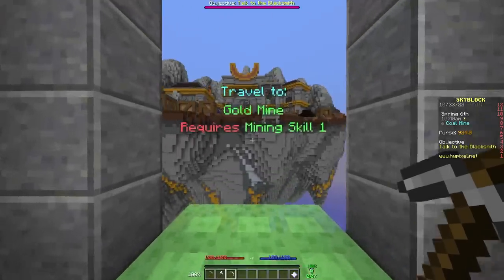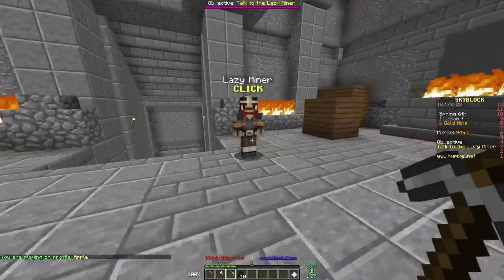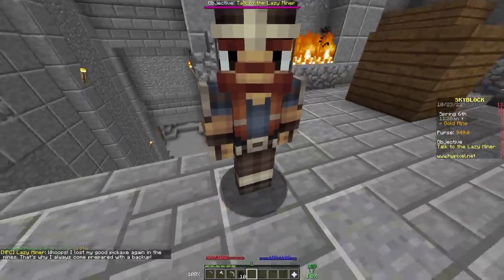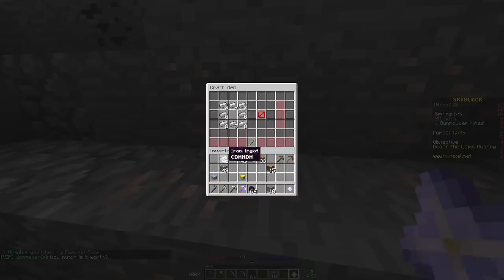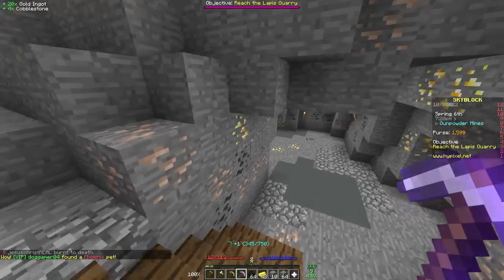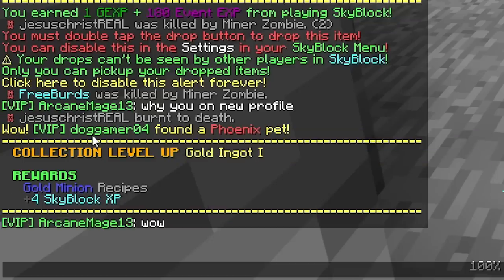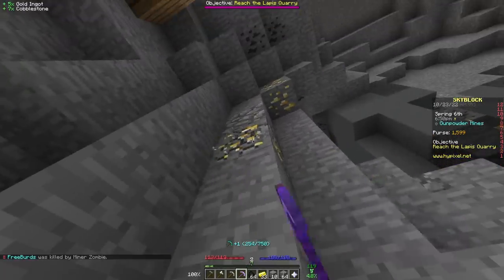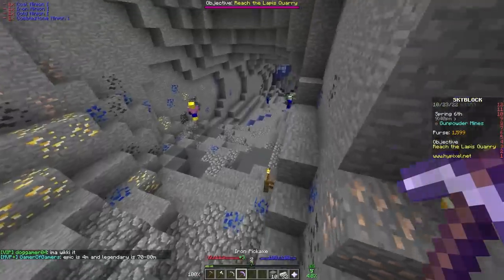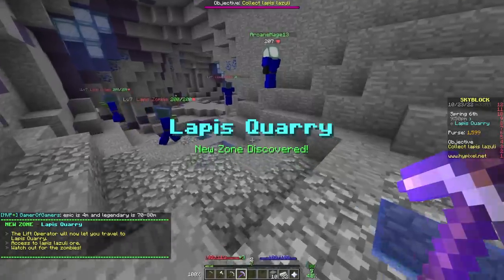After just a couple of minor setbacks — needing mining skill 1 just to mine coal — I immediately went off to find the Lazy Miner's Pigaxe, which has smelting touch so I can actually mine iron and gold ore. I got enough iron, gold, coal, and cobblestone to craft a minion of each type. And while mining my resources, the unthinkable happened — someone found a phoenix pet. I think the chances are literally one in a million. Lucky guy — that would have made a great title. And then I headed off to the lapis quarry to mine enough lapis to craft a lapis minion as well.